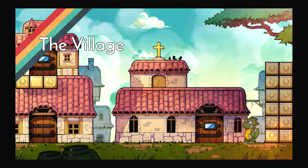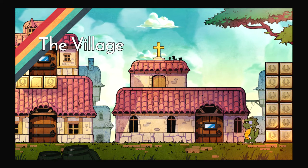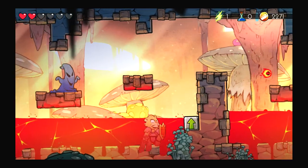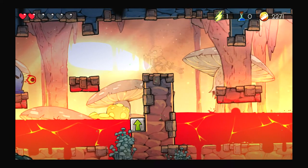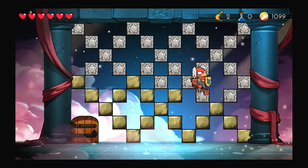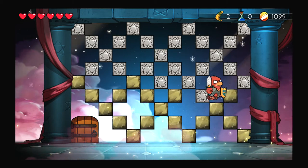After the initial transformation into Lizard Man, the game starts off in a village which acts as the hub world to the levels. There is little hand-holding as to where you need to go and what to do next. I dig this approach because I enjoy the exploration and figuring things out on my own, rather than having a tutorial. But in case you need it, there is a menu screen that shows you the controls.